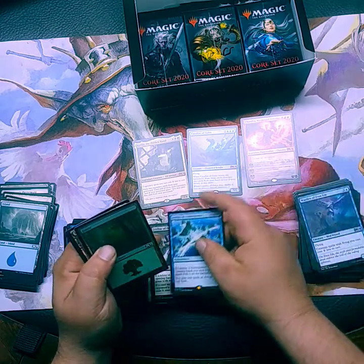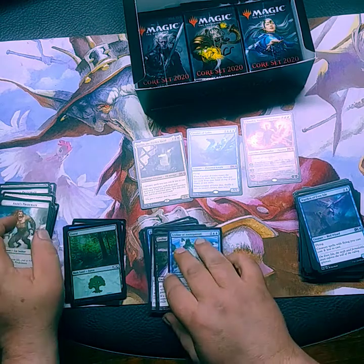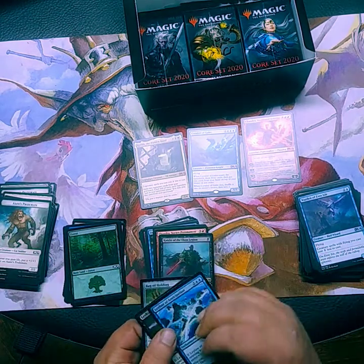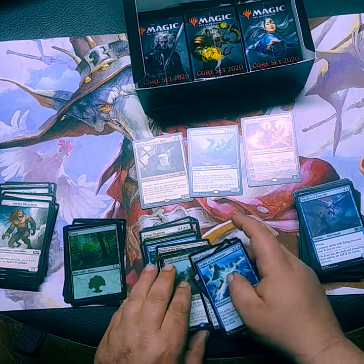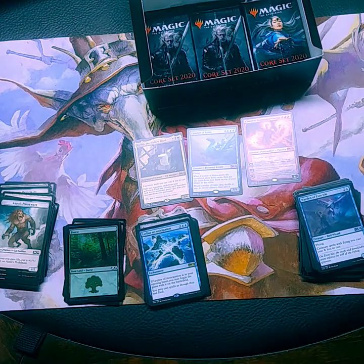A Leyline of Anticipation and a poor Forest. That's three of the Leylines together. Well, I guess it wasn't as close together as I thought it was, but still fairly close to each other in the box.